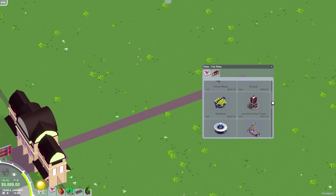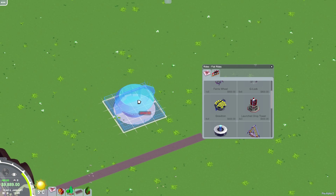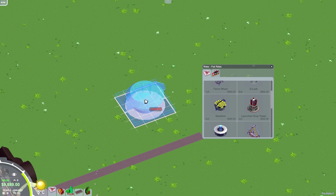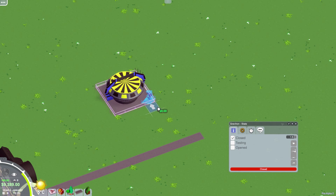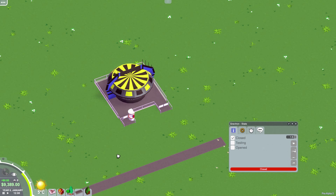Let's build a Gravitron. You just bring it over here — you can use the mouse wheel, it zooms in but it does seem to rotate. I was playing this a little bit before I recorded just so I wasn't a complete idiot. Now we have to place the entrance and the exit. I like the way stuff kind of plops down, it has like a SimCity feel to it.